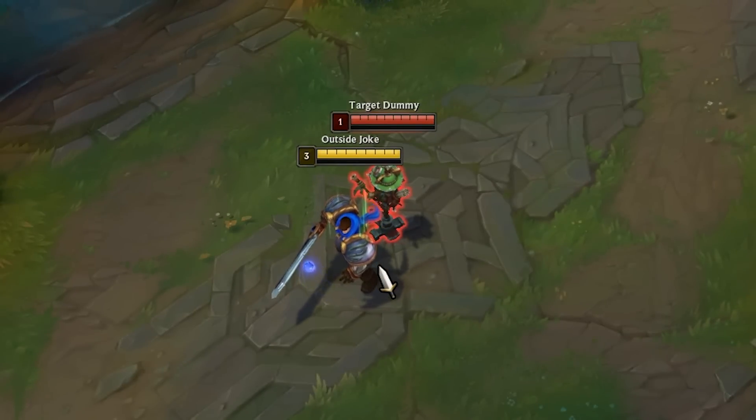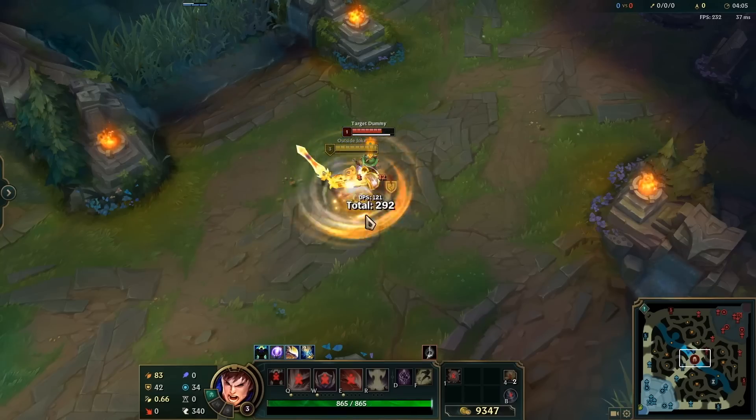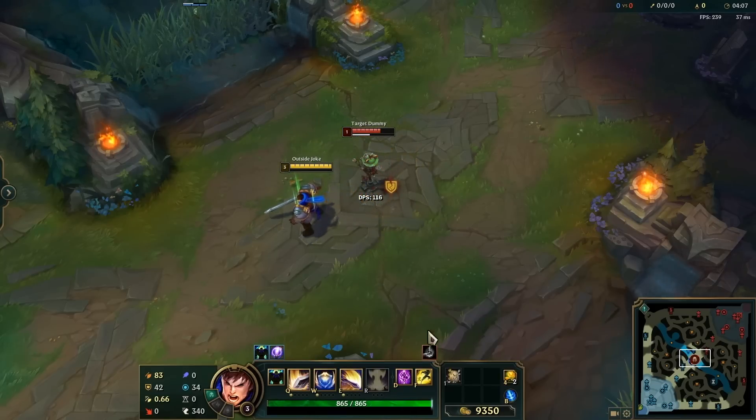Did you know Garen will continue to do damage with his E even if he uses Stopwatch or Zhonya's? Stopwatch is a little more realistic, but Zhonya's can be a thing too.